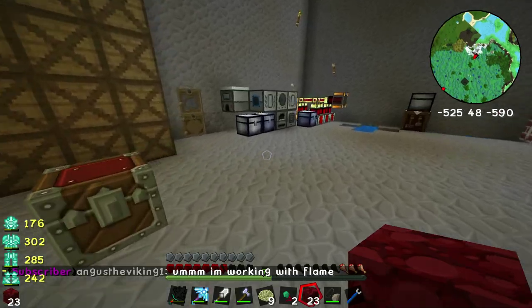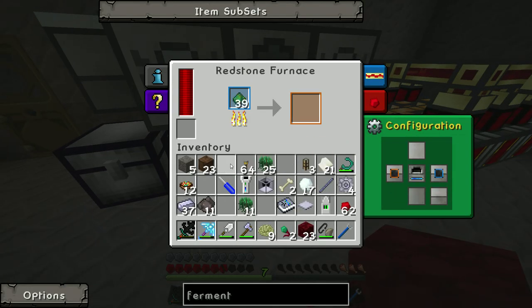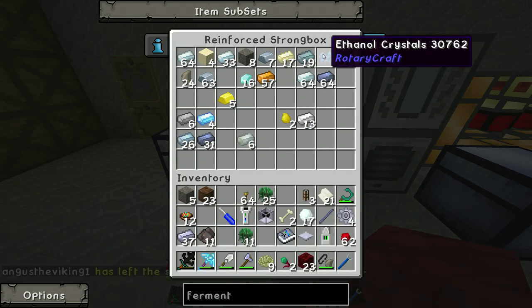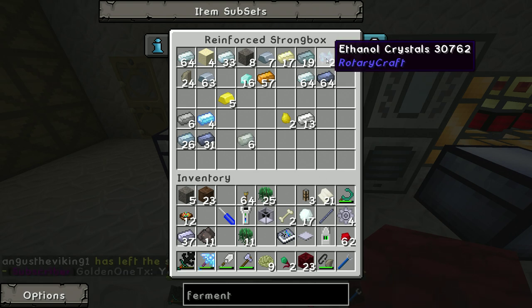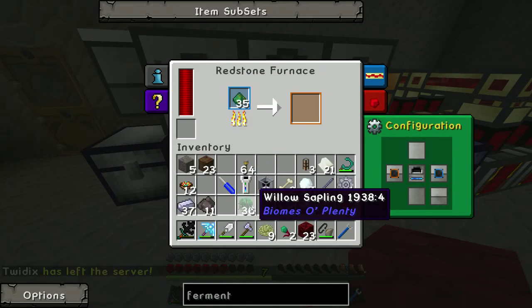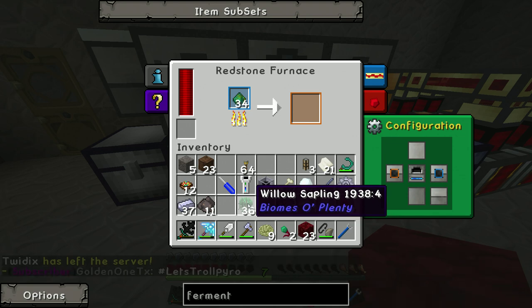We'll come over here to the furnace, slap this in here, and that should give us our ethanol crystals — and these right here are the fuel we need. So what we'll be doing in the next episode: we're going to make the engine, and once we've made the engine we're going to try and get a decent supply of these. The issue we've got is going to be the sugar cane and the blaze powders. Blaze powders shouldn't be too hard — I just got to get up there and kick ass on some blazes. Eventually we can hopefully automate that setup. Anyways, for those of you watching on YouTube, hopefully you guys liked this episode. If you did, slap that like button, make sure you subscribe, and I'll catch you guys in the next clip. Bye.